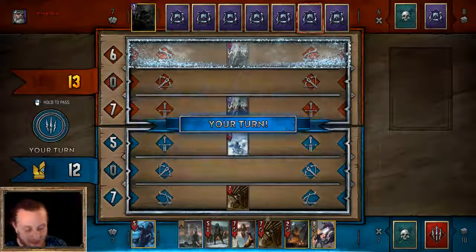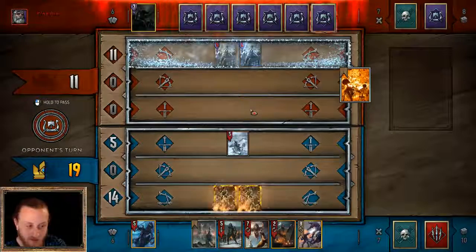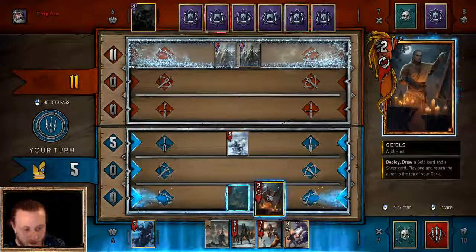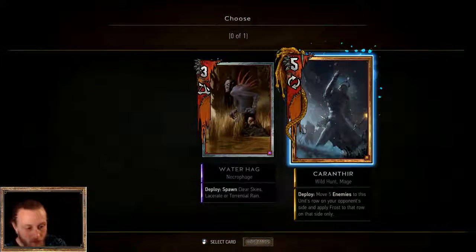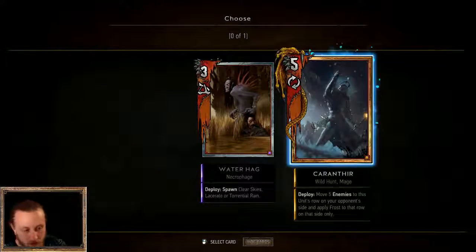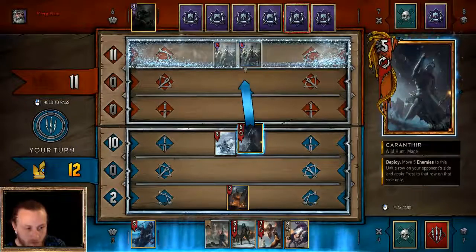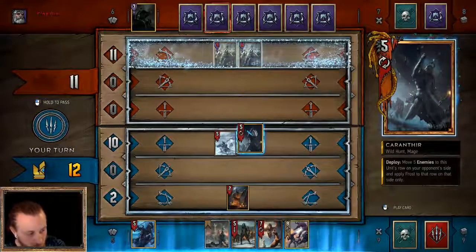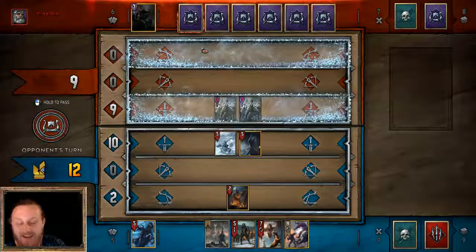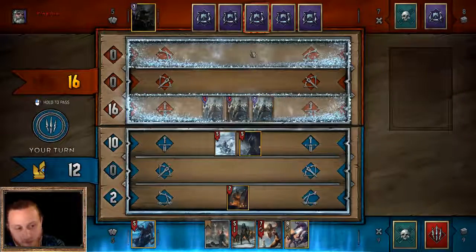Nothing like some overseas plundering — there's another one. Does it look like he's got Clear Skies? Scorch! That's harsh. Let's use Gils. Let's use Caranthia now. Wait a minute — what does Caranthia do? Move five enemies to his row. Goddammit, I meant to do the wrong thing. I actually meant to summon the Frost, but I didn't want to pull them off.